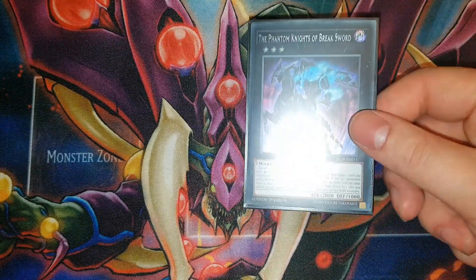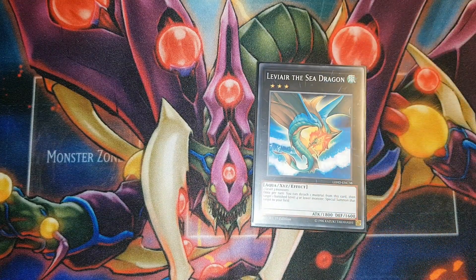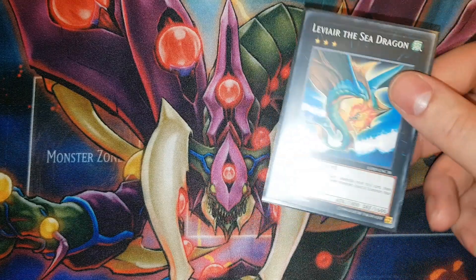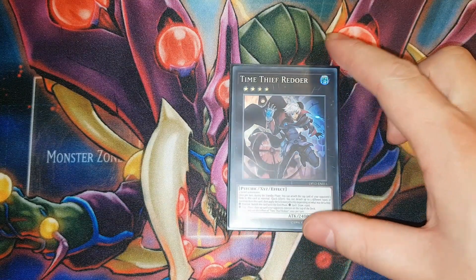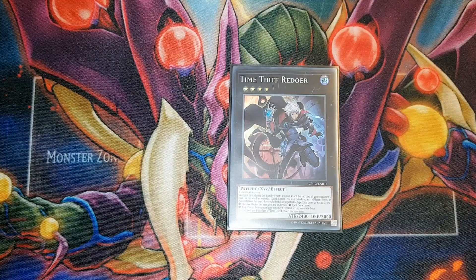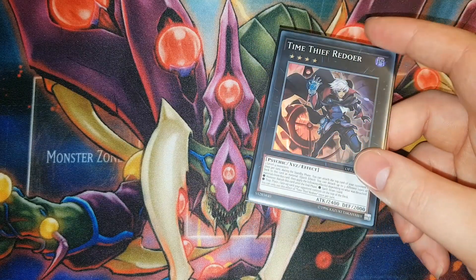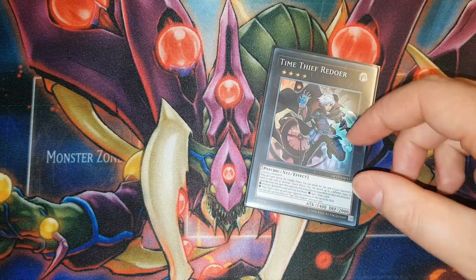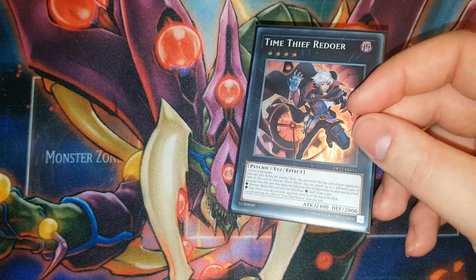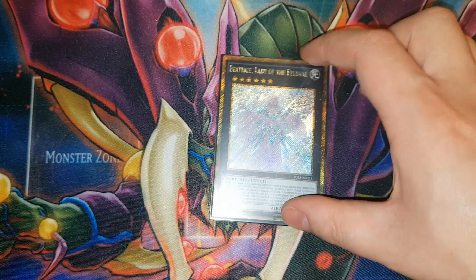One copy of Breaksword - I'm considering upping this to two but I'm not sure what to cut, so at the minute I'm just playing the one. One copy of Levier - this card is actually broken in this deck because it just gets back any Phantom Knights you need so you can use them again next turn, while going even because it summons a guy back. You can make this essentially for free. One copy of Time Thief Redoer - this is to summon after you summon back two of your PKs off Breaksword. This could be any rank four dark - a lot of people play Dark Rebellion.